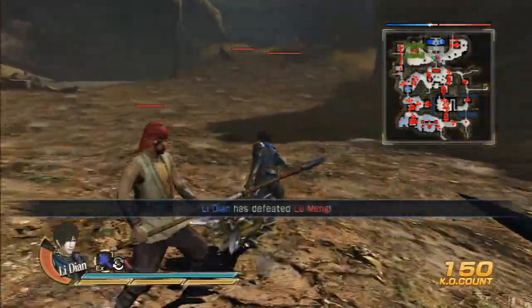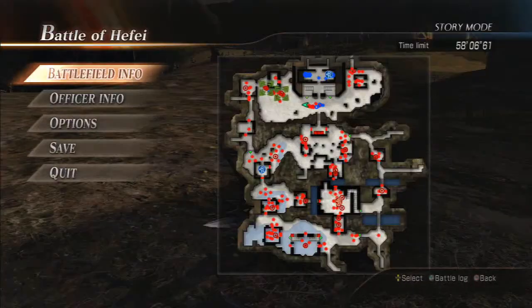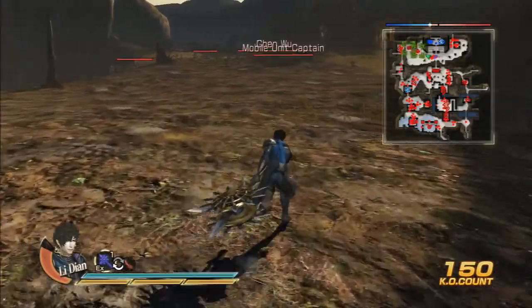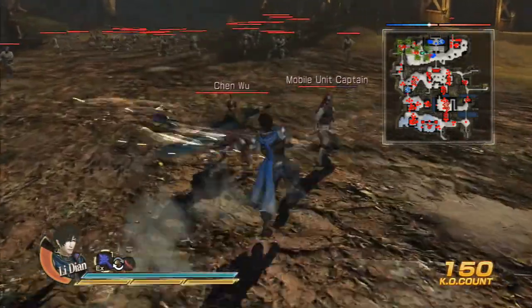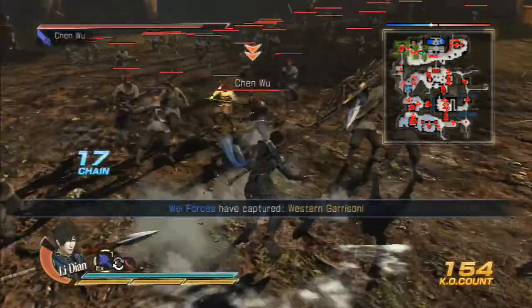I guess this is just meant to be a defense chapter. Apparently there's someone down to the south of west that is needing our help. Zhang Liao — don't know why he's all the way out there, but fine. This guy sends out rotating blades against people.